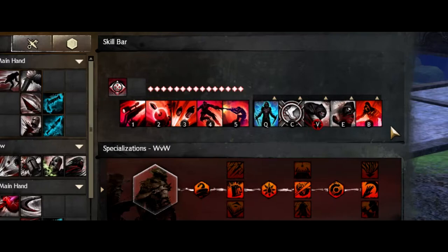Now let's look at the utility skills. I'm running Heightened Shadows, Infiltrator Signet, Shadow Step, Roll for Initiative, and one of the new skills, Shadow Melt.